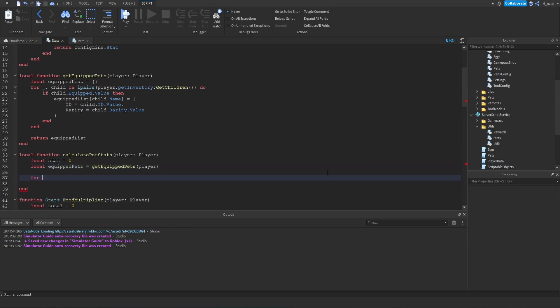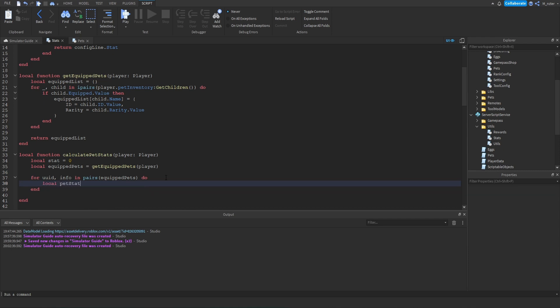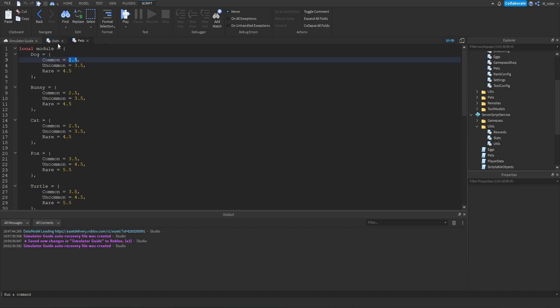We loop through the equippedPets table: the key is the UUID and the value is the info table — for uuid, info in pairs(equippedPets) do. We then get the pet stat by indexing petsConfig with info.id to get the pet type, and then info.rarity to get the rarity. This returns the numeric stat value for that specific pet and rarity combination.